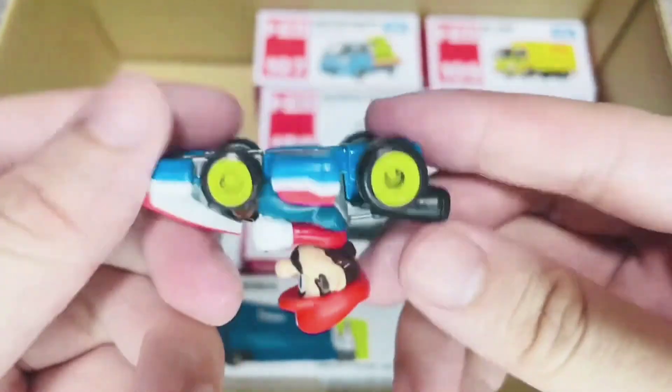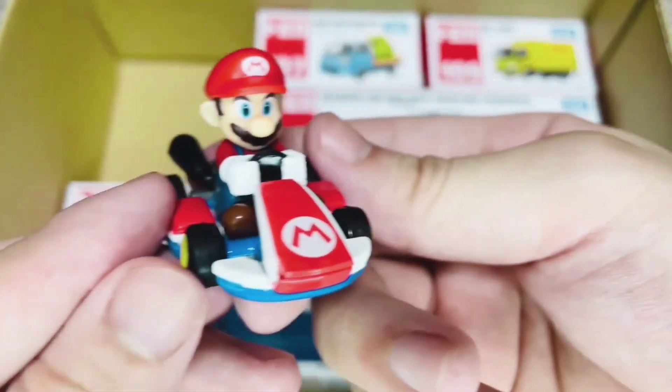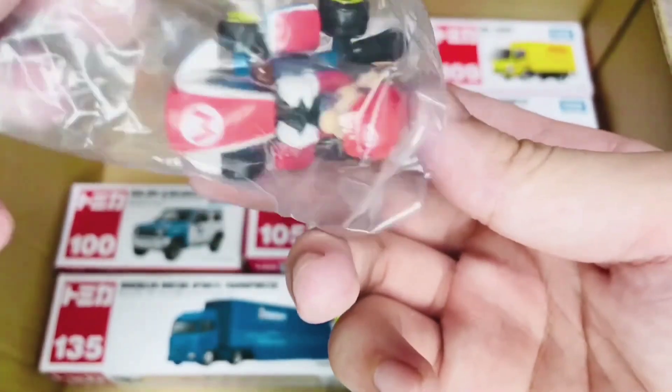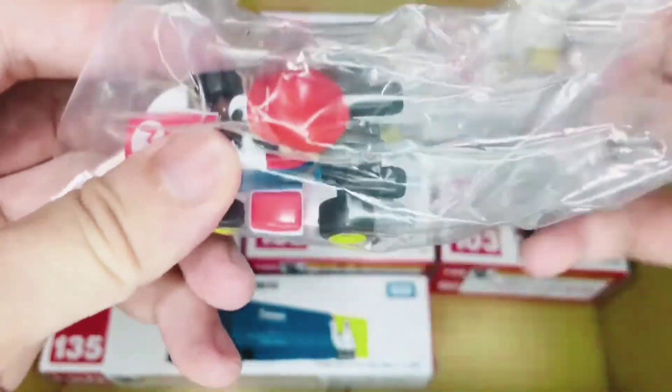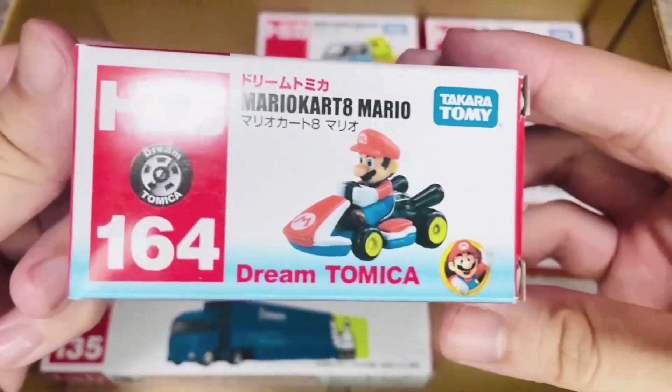Yahoo! Mario is here with his little racing car. Red cap, blue car, and a smiling face — he's ready to race! This cart is not only fun to look at, it jumps and bounces when you turn the wheels, just like in the game. It's like the game has come to life before your eyes!